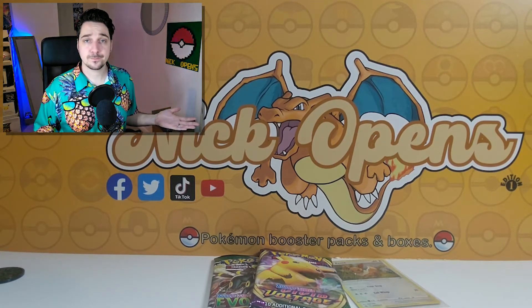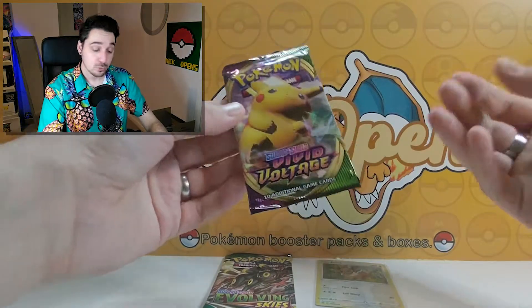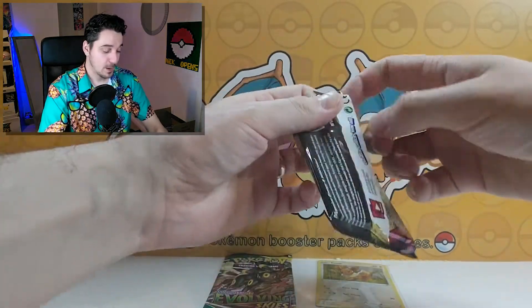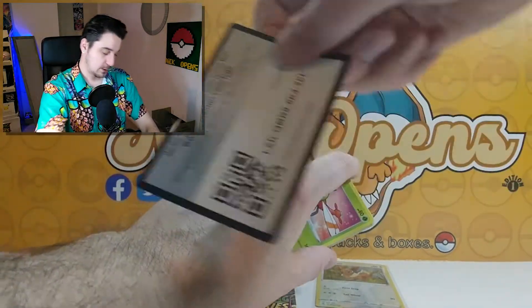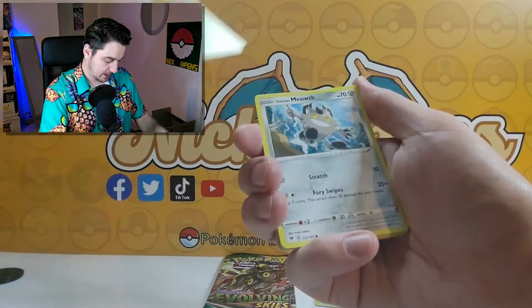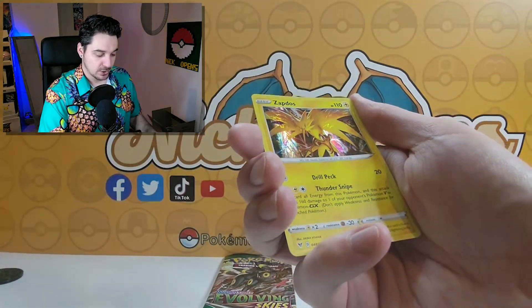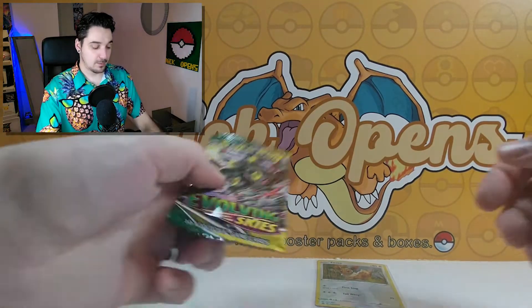For Vivid Voltage of course we want the rainbow Pikachu, or the Pikachu with the pink and purple background, or the rainbow Liepard — those are the top three. One, two, three, four. Steel, Opal, Bea, Galarian Slowpoke, Yanma, Galarian Meowth, Weedle, Drilbur, Clefairy, Ferroseed — and a Zapdos. We get a lot of holographics but no good hits. That's the problem.